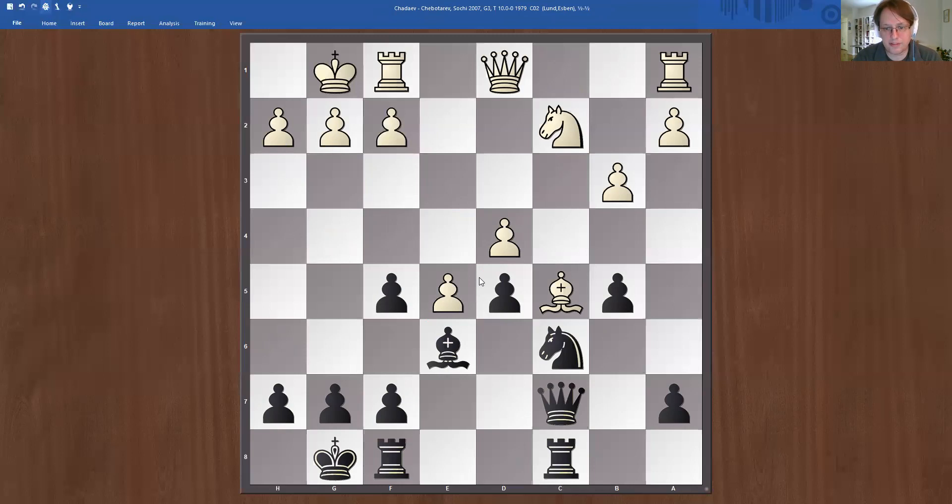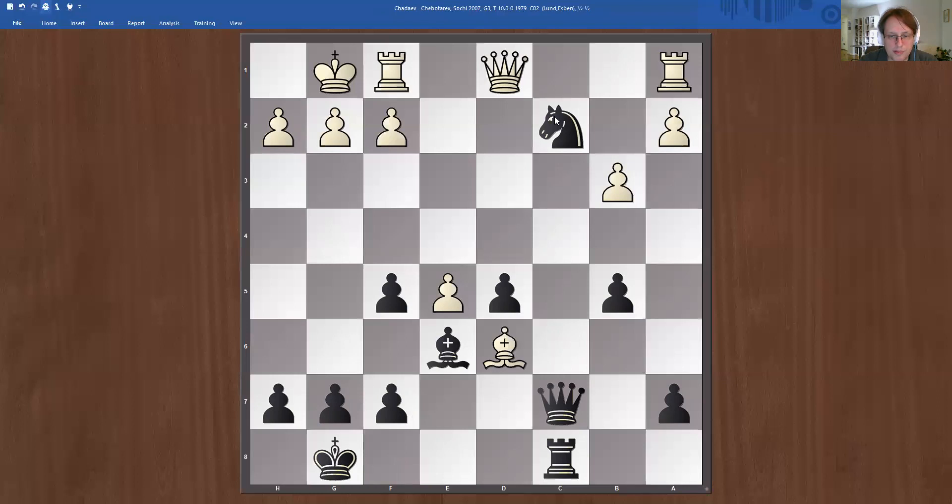Okay, so here you had to do a little bit of calculation. What happens after knight takes d4? If bishop takes, then we take the knight — it's fine for black. The critical move is bishop takes f8. Then we take on c2 attacking the rook. If the rook moves, we can take the bishop. So bishop d6 in between, queen c3, rook c1.